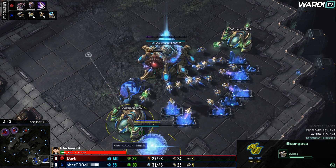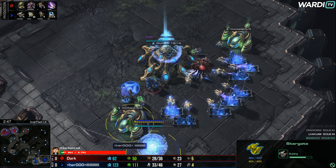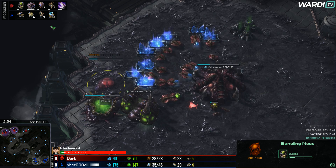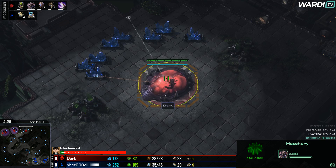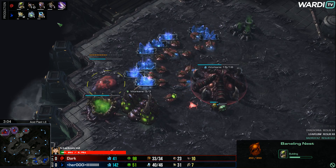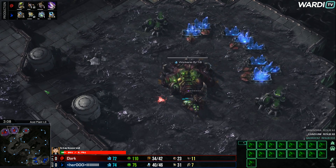Which means we might see an Oracle first out of Hero on the Stargate, which is kind of unique. The Overlord is about to drop. Overlord drops and now we see Baneling Nest from Dark on the way up. Baneling Nest coming through, and the third hatchery is about to finish from Dark as well.